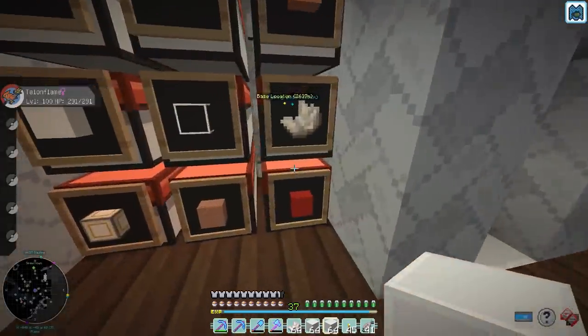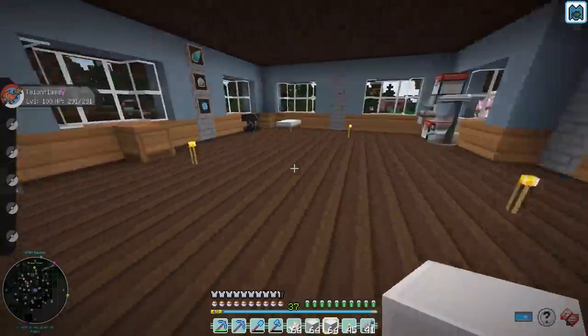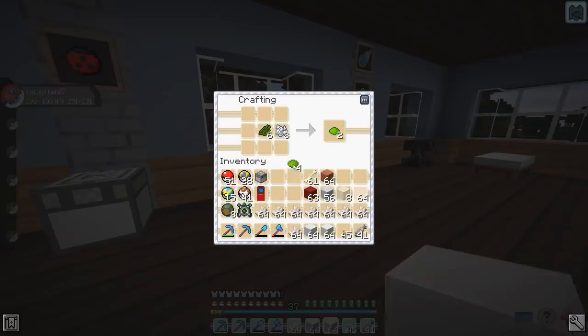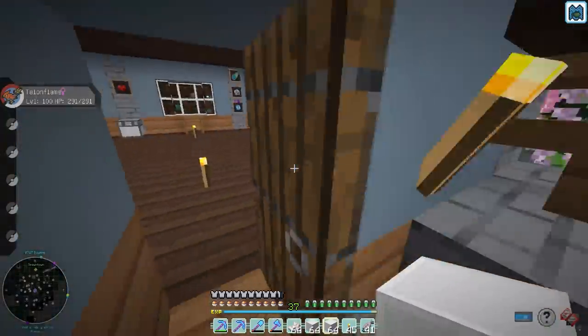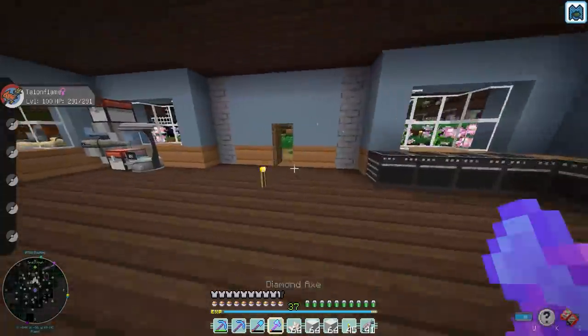I've got that stuff up there. We also need white concrete — I'm gonna need more white concrete than that. I'm pretty sure I'm gonna need more white concrete than that. Also, we are going to need probably about half a stack. Oh wait, gotta make lime terracotta. There we go. Hopefully that will be at least enough for us to get started, and if we need to keep going we can.